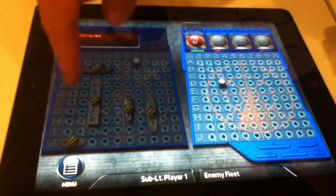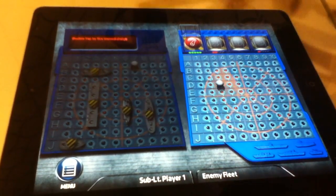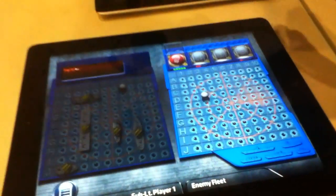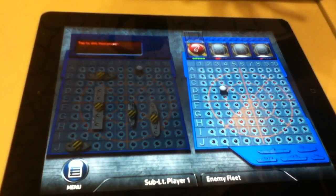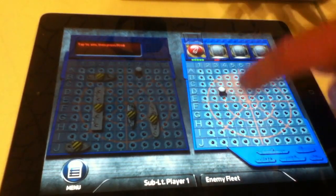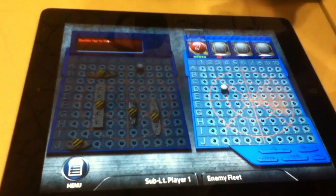I also have the defense on, so once he hits me, I actually get an extra turn. I thought to myself, if you hit something and it says you hit it but it's a shield, you're just going to hit that place again. Well, I was doing an interview and I forgot where I shot, so I actually missed it. So if your opponent hits you with shields on, just start talking to them because they're going to forget where they did it.